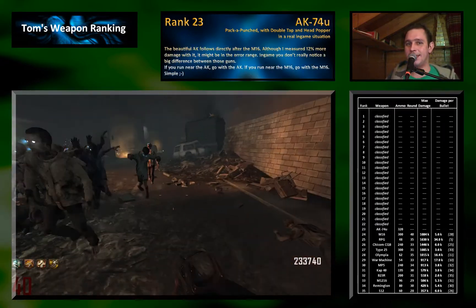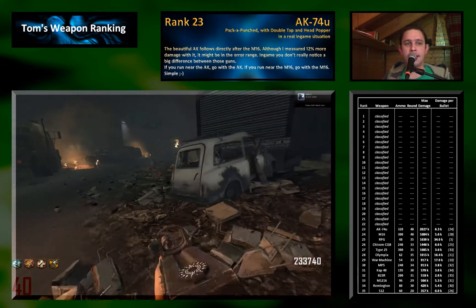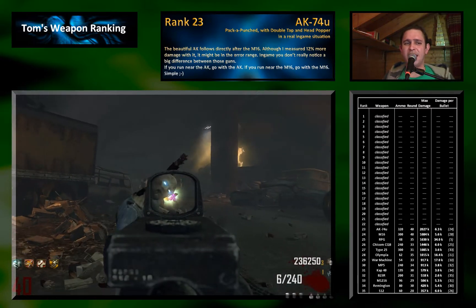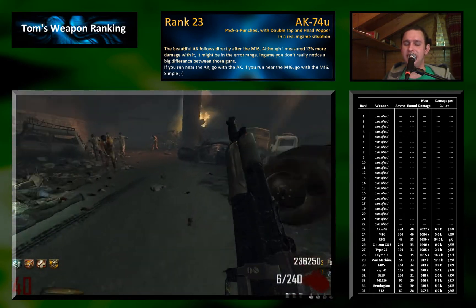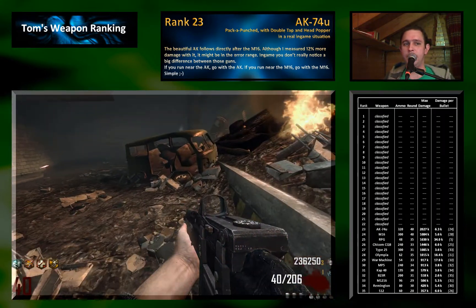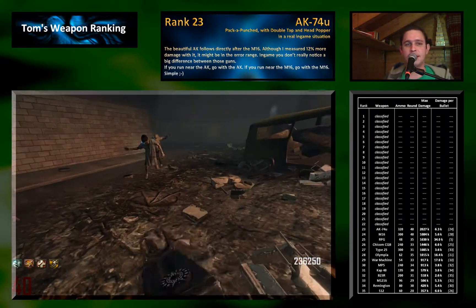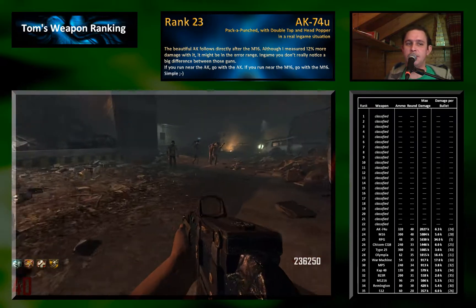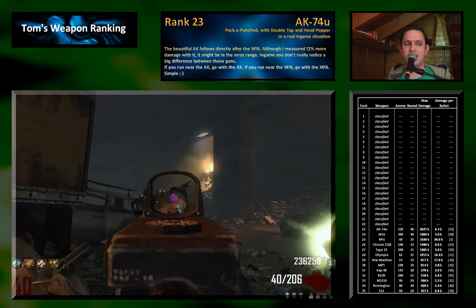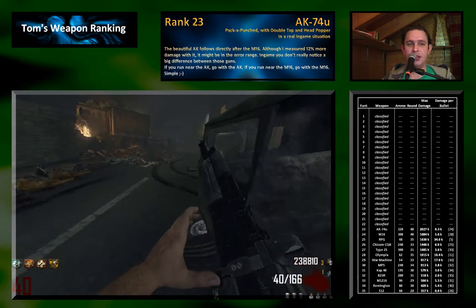Rank 23 goes to the AK-74U — just another wall gun. I measured a little bit more damage with the AK-74U, though this might be within error tolerance. I think the AK-74U and M16 are actually nearly equally good; when you play with both you don't notice a big difference. They are just different in how they're made — the AK-74U is an SMG, the M16 is an assault rifle, so movement speed and sights differ. But that's basically it; they're really nearly equal, so I'm happy they ranked right after each other.